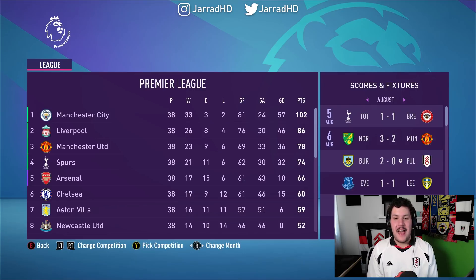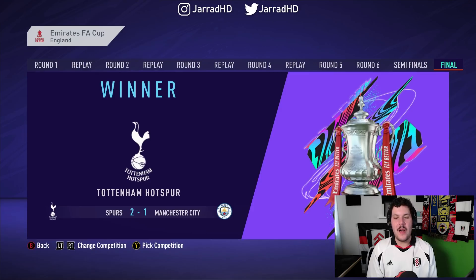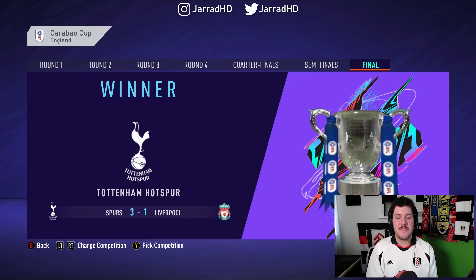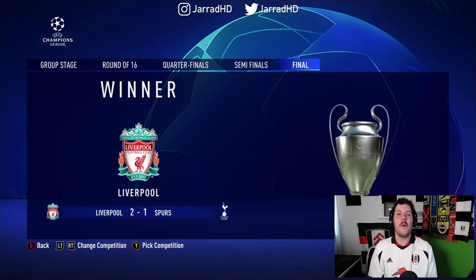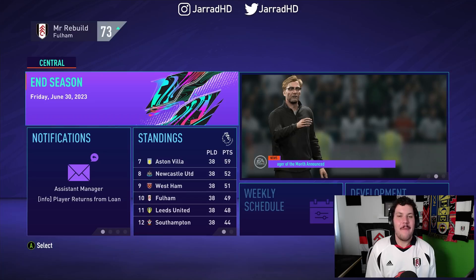Man City have become Centurions this year. Meanwhile, Watford, Norwich and Brentford have been relegated. Spurs have won the FA Cup and the Carabao Cup — fair play to them — but they've copped the L in the Champions League, losing 2-1 to Liverpool. That is deja vu. Meanwhile, it is Bilbao taking down Napoli to win the Europa League. Season 3 with Fulham done and dusted.